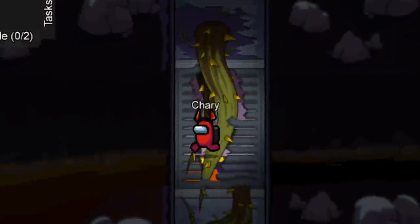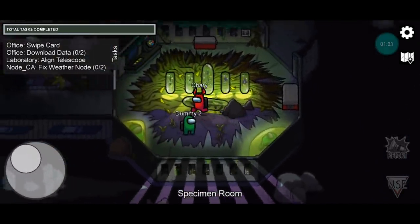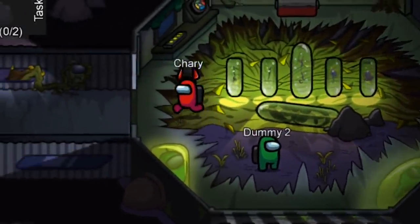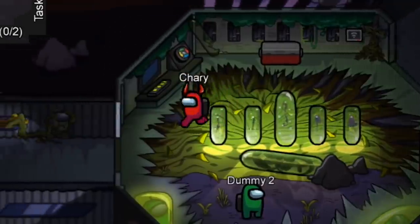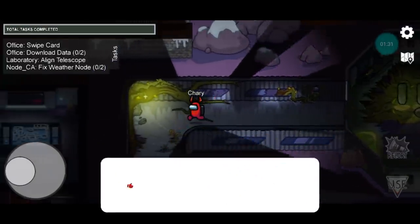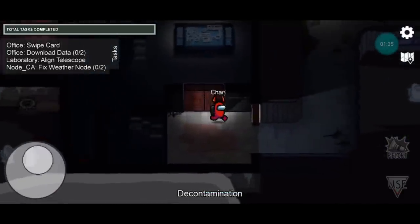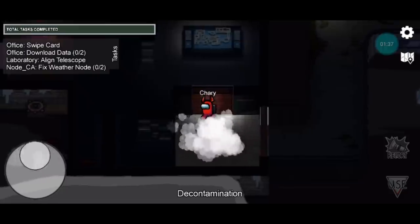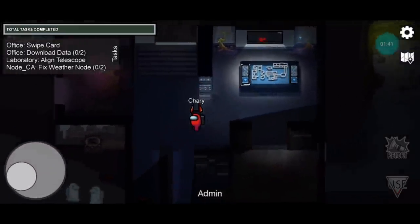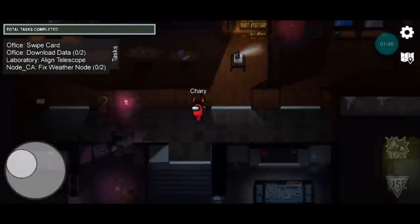You guys can see that this is actually the pathway and it is glowing right there. This is by far my favorite room. The specimen area looks really spooky and I really love the colors with the tubes. We also have a crewmate right there on the wall. Now we're making our way back to the admin area — let's head over to admin. You guys can see that this is actually the admin room.